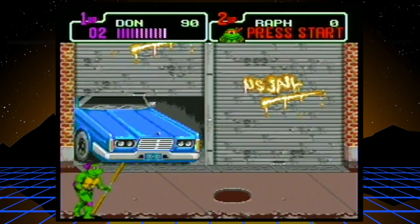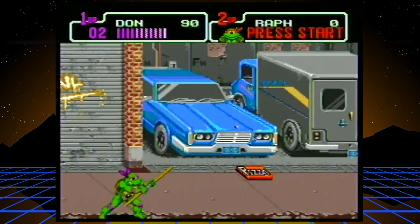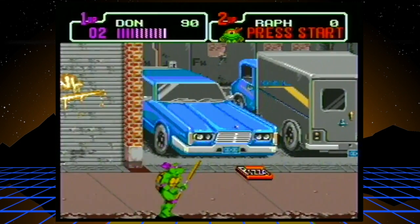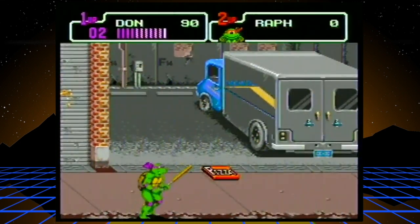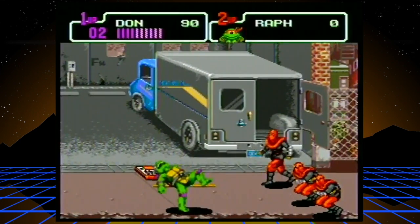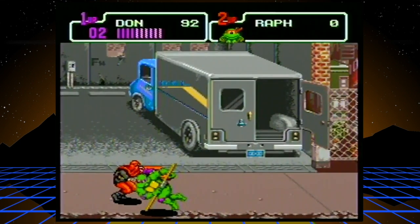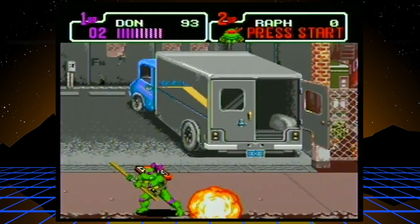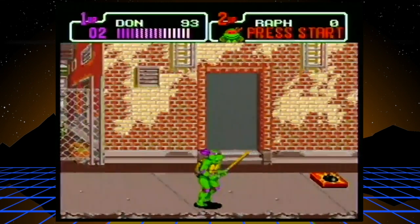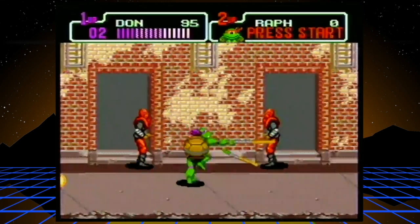Donatello's always been my favorite, you know, because he does machines. If you hit Attack on your way up, you'll do this weird up kick — watch out for that. I try not to grab the pizza until I absolutely have to if I have the health. I'll clear the screen of all the enemies just in case I take extra damage. Getting to come back and play a Turtles game that I had never played as a kid is really nice — it's almost like a brand new game for me.